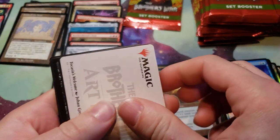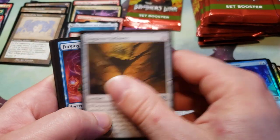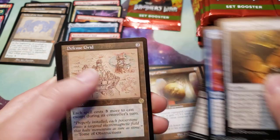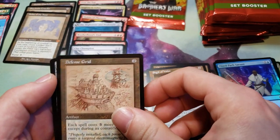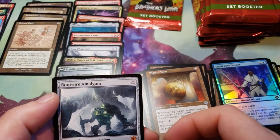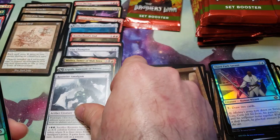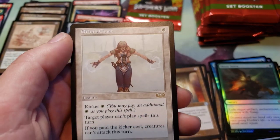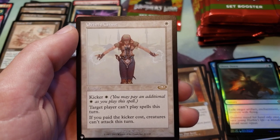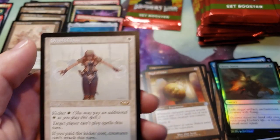I don't think we'll get any more Transformers. We got a lot of Uncommons — Defense Grid, that's a nice one. That's a Rare, so we'll put that there, and a Root Wire Amalgam. That's our second Mythic, and a Foil Shootdown. Orm's Chant — it's a Silence with a Kicker ability. That's pretty good, probably worth something — probably worth more than a Silence.